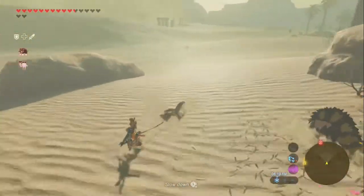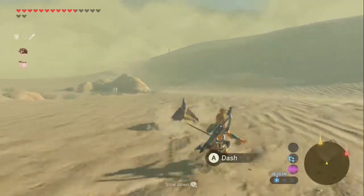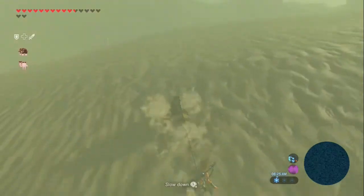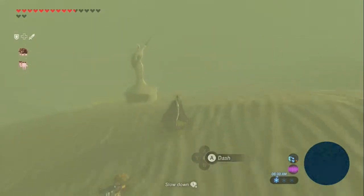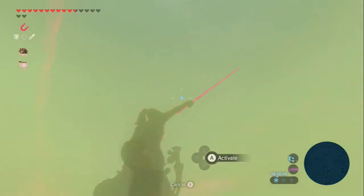Well, now we can head into this sandstorm. I have no clue what it could be—it's probably a shrine. But we also have this weird statue pointing into it, which gives me some strong vibes of Ocarina of Time, with the Poe guiding us. Whoa—stop. That sword is something I can take. What is it? Is it just a normal sword? Traveler's Claymore. Yeah, that's not worth it.